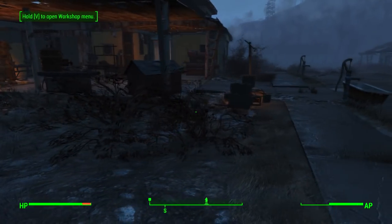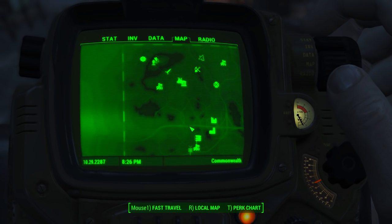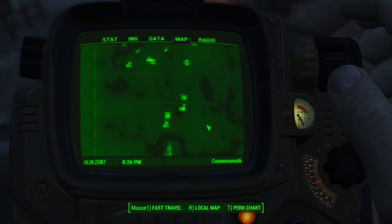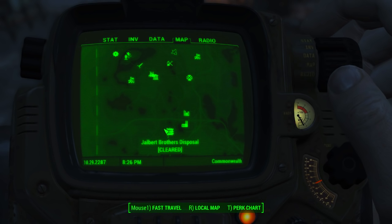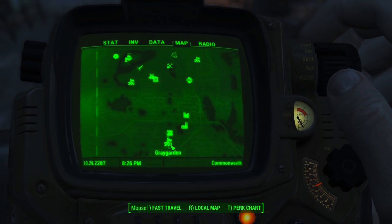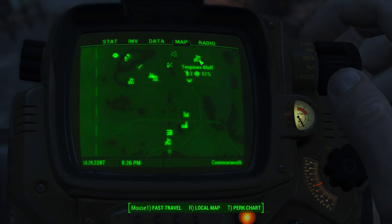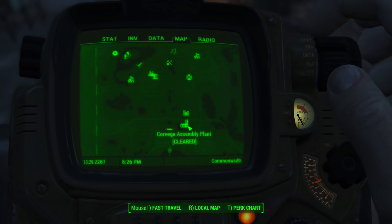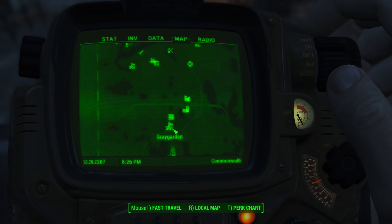The first thing you need to do is head down to Grey Garden, this area here. There's this little area called Grey Garden which is a hydroponics lab run by a bunch of robots. This is the first quest you get from the Minutemen and they want you to go to Corvega Assembly, so it's just near Corvega Assembly.